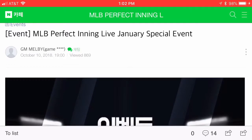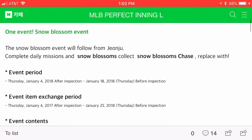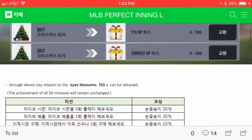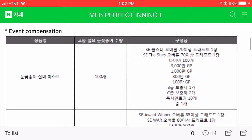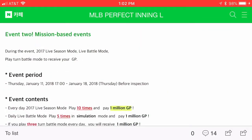This is the MLB Perfect Ending Live January special event called Snow Blossoms — they call it Snow Blossoms here. They'll go on for one more week, so one more week to get those snowflakes, spend them on boxes, and hopefully get some good stuff.